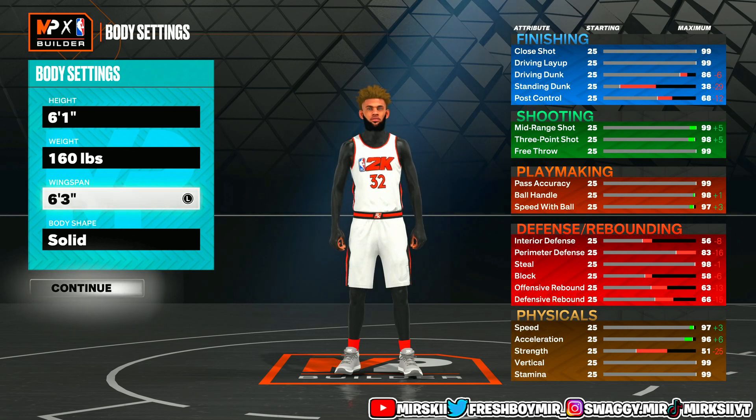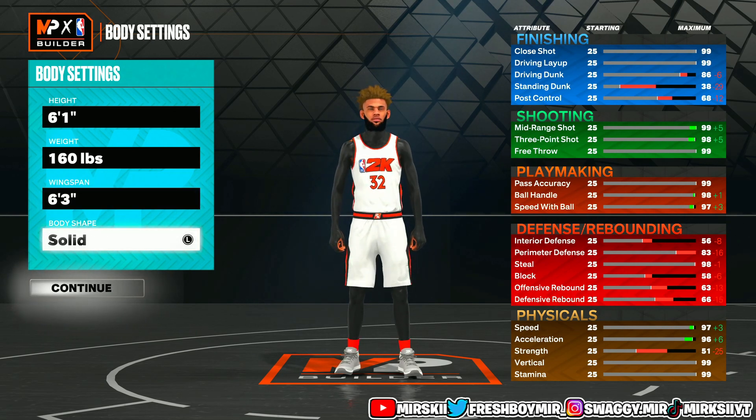For the wingspan, we're going to go 6'3" wingspan, and I'm going to show you why we're going to go 6'3" wingspan. For the body shape, I ain't going to be getting on my back about this — it's really whatever you prefer. I go slight with all the builds like this. Any build I have that can get slight, I'm going slight.